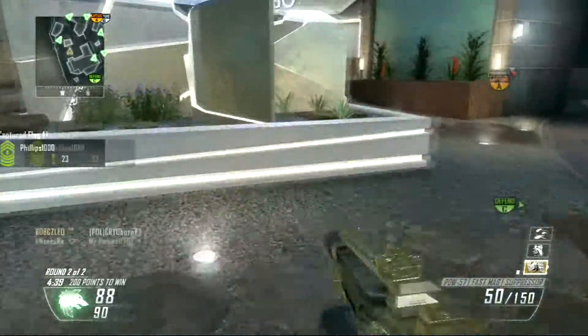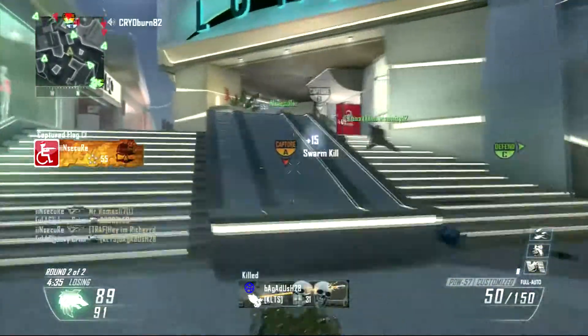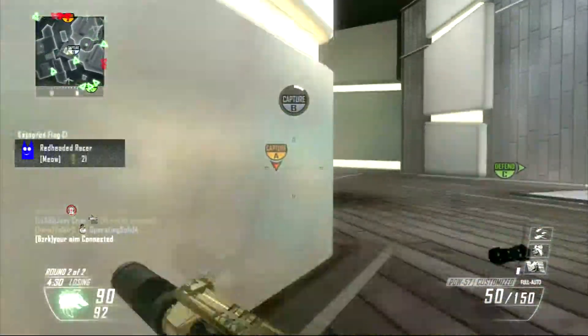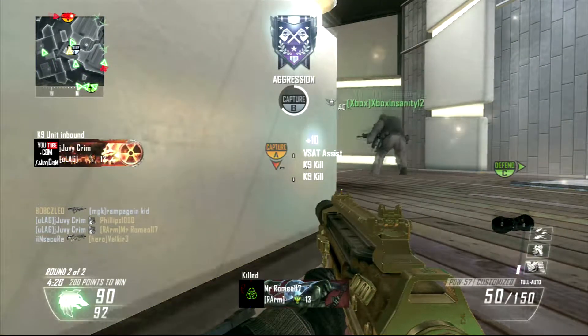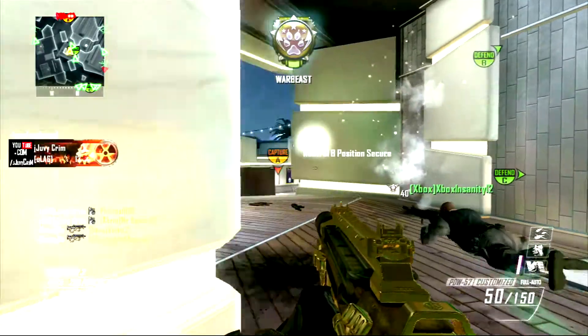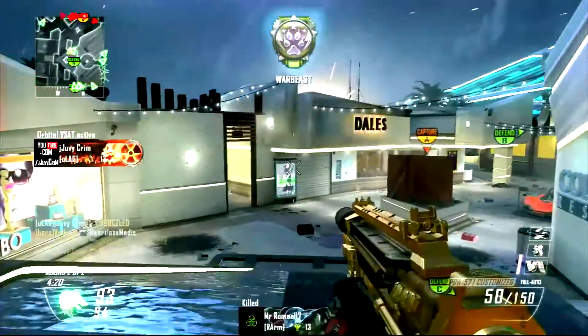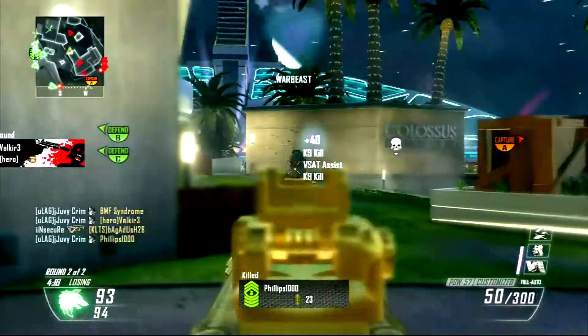But the PDW on small range maps like Meltdown and Plaza just goes in. If you can get in the right gun situations, you can easily get high kills. Just play smart. It's one of my favorite SMGs and one of my favorite guns in the game. It's so consistent and so good in close quarters.